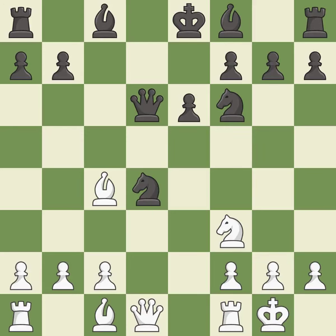Nxd4 captures the knight and attacks the knight on f3. Nxd4 captures the knight on d4 and centralizes the knight where it attacks many important squares. This activates a bishop by developing it off of its starting square.